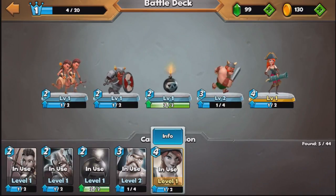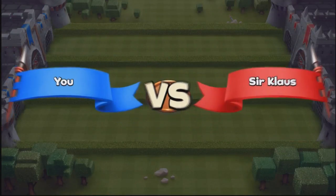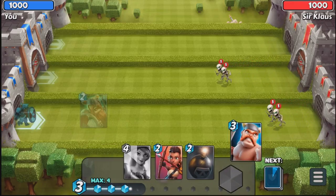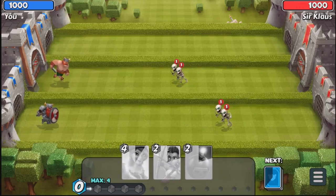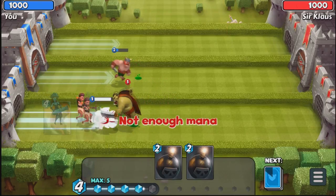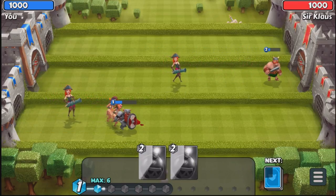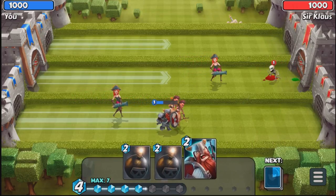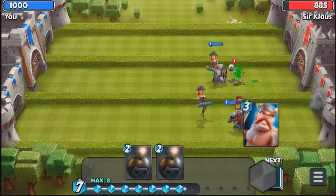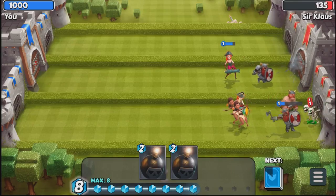We are going to drop this guy here on defence, then drop the archers behind. Our opponent did drop the bomb, so we are going to drop our Pirate in the back to help take this out, and then drop the Pirate in the middle when we get up to four. Just watch her go — boom, one shot, two shots! She is deadly. We are going all out here and our opponent is not going to be able to defend this attack. We decimate Sir Claws just like that.